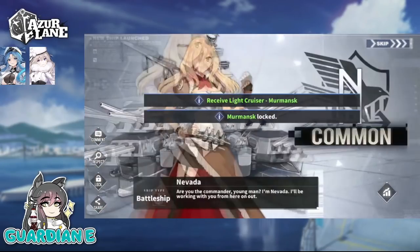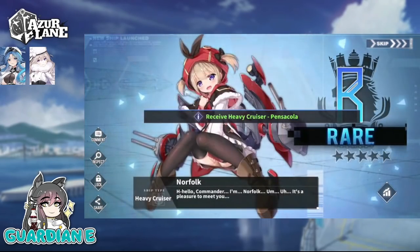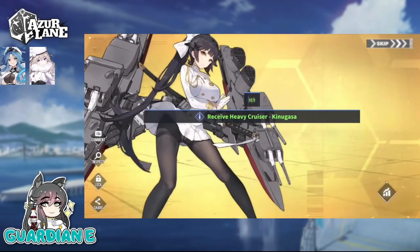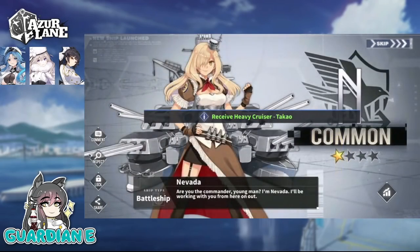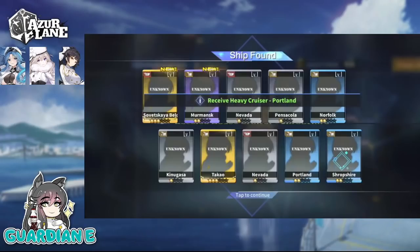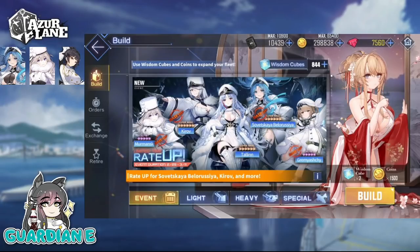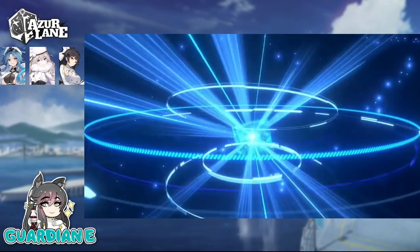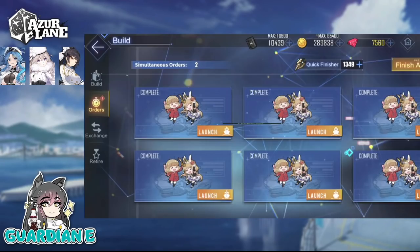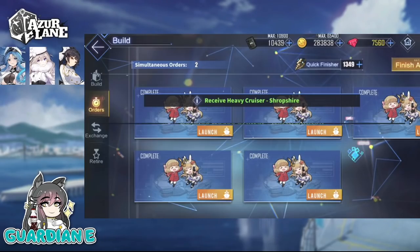Nevada says no. But that doesn't mean we can't get another one in this multi. Saw the gold flash — Takao coming to play. That is fine. Portland and Tropshire as well. Not counting the first multi, the second multi was pretty good. Next 10 pull — I certainly wouldn't mind getting additional copies of Belarusia for limit breaking. Our target is really more or less the new ships, though. I'm eager to dive into the event and get into the story too.